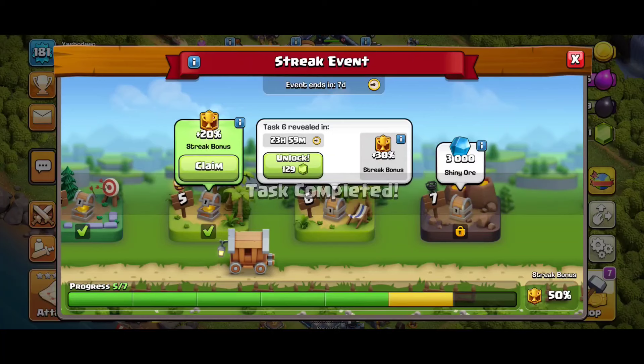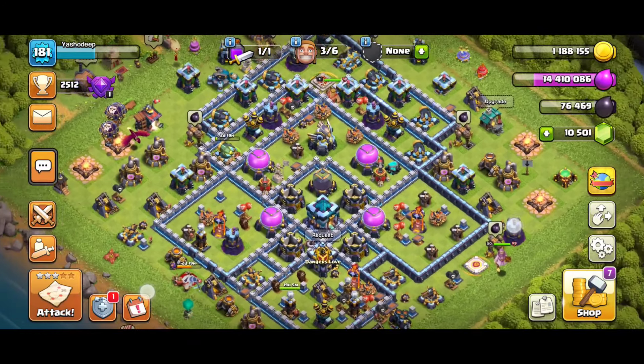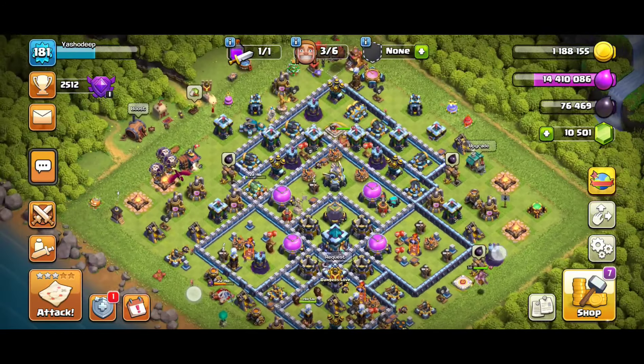My cart is moving to Task 6, which will be unlocked after 24 hours. Let me claim my Task 5 reward. As you can see, my streak bonus is now 70%. That's it for this video — please make sure to subscribe if you are new here, and I'll meet you in the next video. Till then, peace out and bye bye.